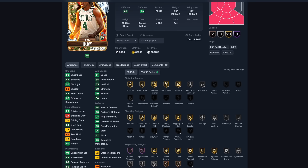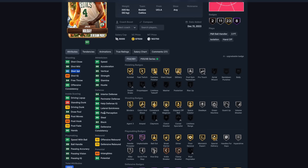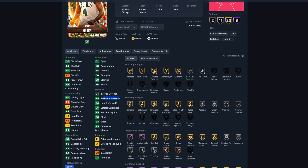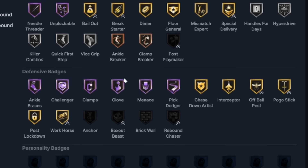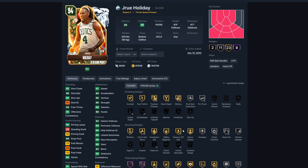Drew is a 93 overall but the best part is his defense: 95 perimeter defense, 94 steal, and 96 lateral quickness — that's crazy. His defensive badges include Glove, Clamps, Challenger, and Ankle Braces. He is literally the best defensive point guard, and at 183,000 MT I'm thinking of going with him.